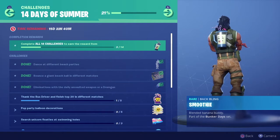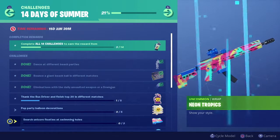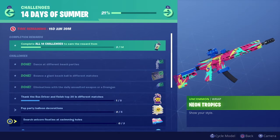Hey guys, welcome back to my channel. Today we're doing today's challenge from the 14 Days of Summer in Fortnite Battle Royale — the one that says 'search unicorn floaties at swimming holes.' Pretty easy in my opinion, I already know the exact locations of them all.